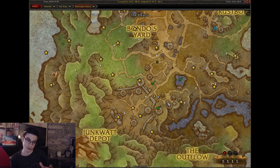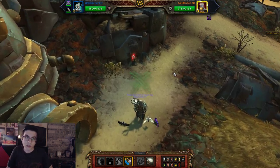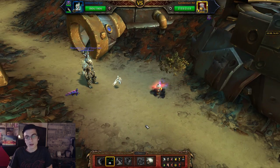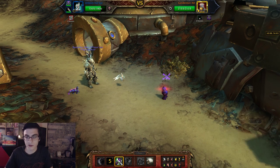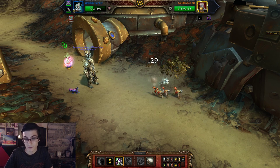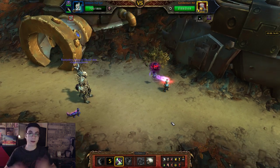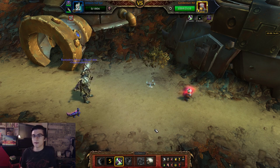The next one, kind of near Junkwatt Depot, is Golden Bot XD. Summon your Unborn Valkyr, and make sure you take Haunt here instead of Unholy Ascension. Start with the usual Valkyr stuff — pop Curse of Doom. That ability he uses on you will heal him for every single hit, which is kind of annoying, but it doesn't matter. Use Haunt — your Valkyr is just going to jump inside him, debuffing him.